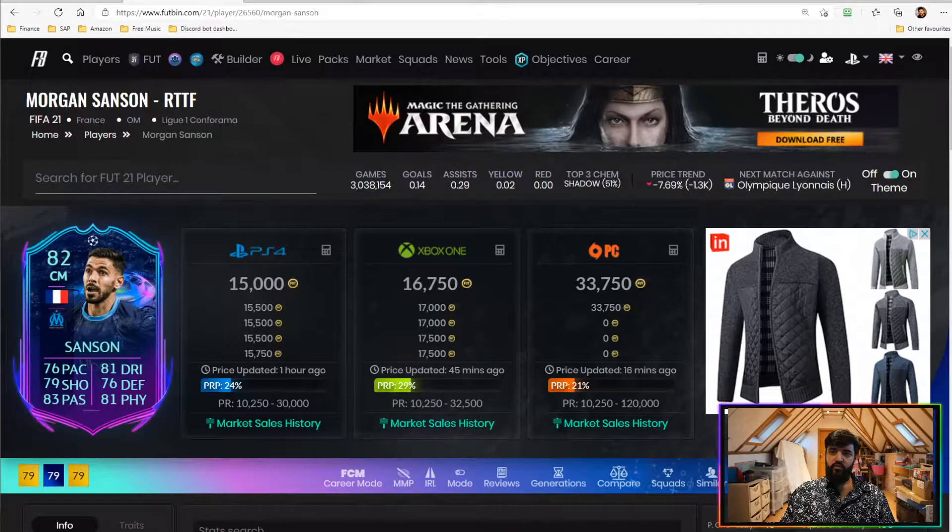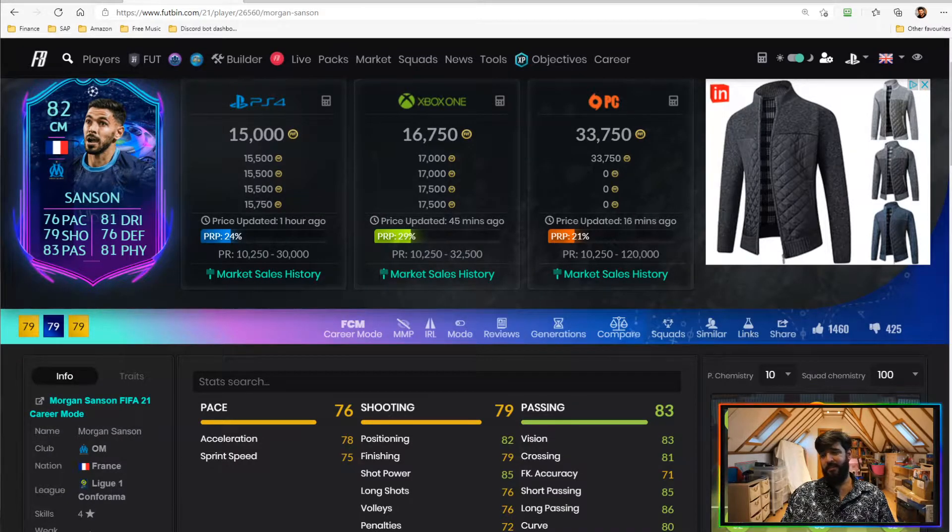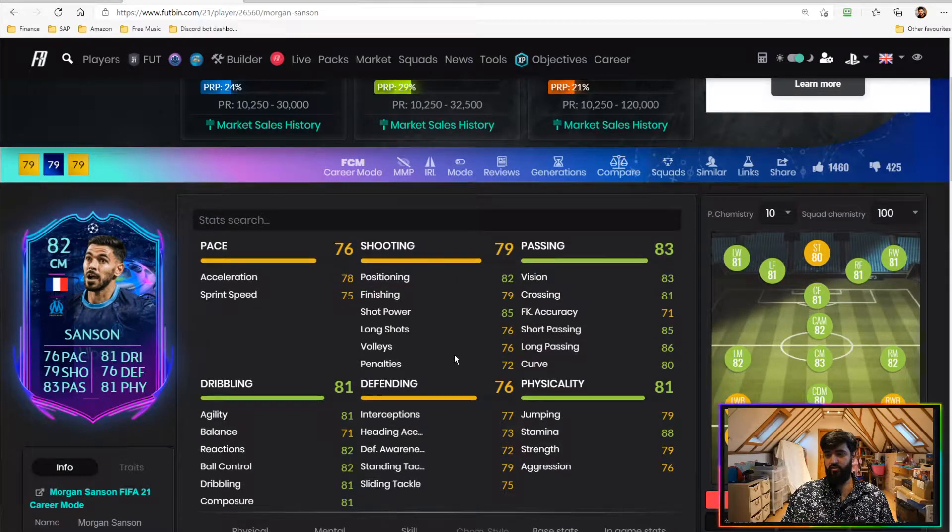Getting into the final Morgan Sanson summary: 15k on PlayStation, 16.75k on Xbox, 33k on PC — quite a price differential there. In terms of general stats, this card plays really well, especially on full chemistry in your team where he goes into 80-plus stats on everything. With the right chemistry style it's nice to have a player with a decent, varied skill set. The 88 stamina is a little bit low, but overall manageable if you put the right instructions on him.